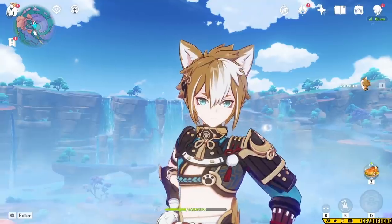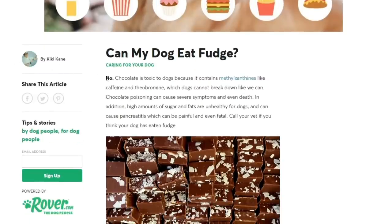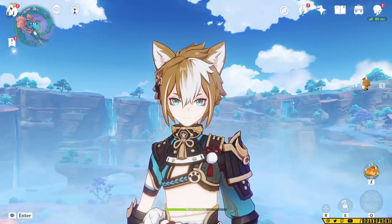Goro is a good boy — not the kind you give fudge to, like in music class, because that will kill him, I think. I'm not sure. Anyways, he's here to give your team a bunch of buffs. I guess you could call him a support dog.